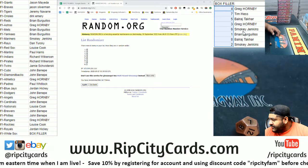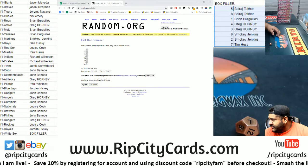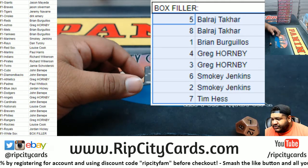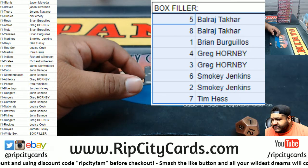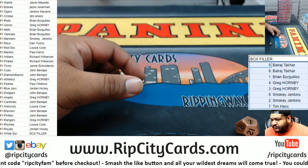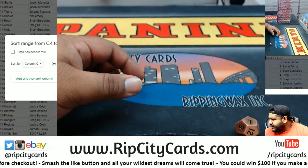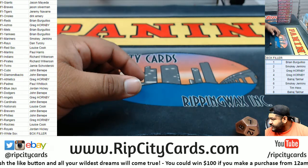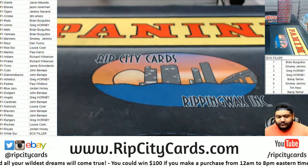So we copy, we paste. Sort it by names and there we have it. Let's take this down, blow it up so you can see a little bit better. So Raj, boxes 5 and 8. Brian, box 1. Grego, 4 and 3. Smokey, 6 and 2. Tim, box 7. Coolzies.